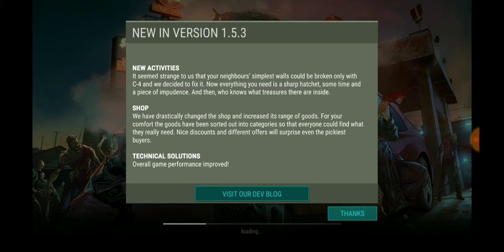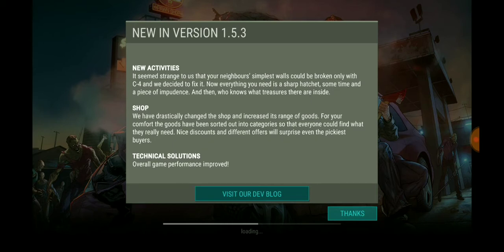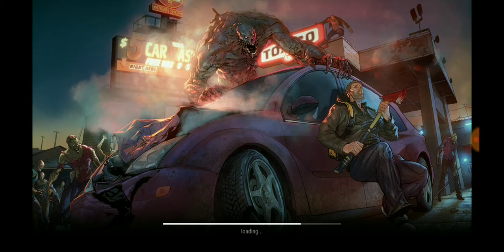It seems strange that your neighbor's simplest walls could be broken only with C4, so they fixed it. Now all you need is a sharp hatchet, some time, and a piece of impudence — then who knows what treasures are inside. The shop has been drastically changed with a wider range of goods sorted into categories, with nice discounts to surprise even the pickiest buyers. Overall game performance has improved — awesome, good to know.